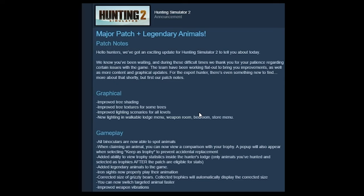All binoculars are now able to spot animals — honestly I didn't know you could spot with any of them, I've always just used a rifle scope. When claiming an animal you can now view a comparison with your trophy. A pop-up will also appear when selecting 'keep as trophy' to prevent accidental replacement. That is good — that is listening to the community. Most people doing this have had to use a spreadsheet, so it's very handy to be able to compare with what you already have. I've fat-fingered collected an animal before, so that extra step is gonna be nice.